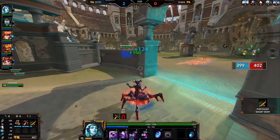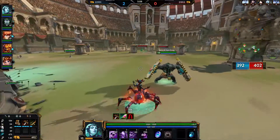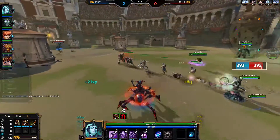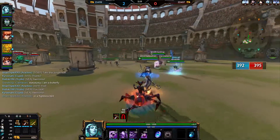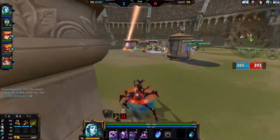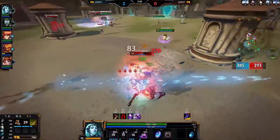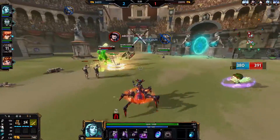I'll be going for Ichival next. The main reason is it's very cheap attack speed, it provides some penetration, and reduces the enemy physical power, which is very powerful against Scotty and Susano — although Susano will be very difficult to catch up to because he has two escapes, and once all his abilities are on cooldown he still has additional movement speed from his passive.